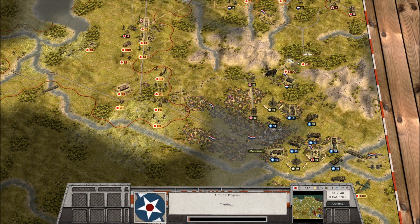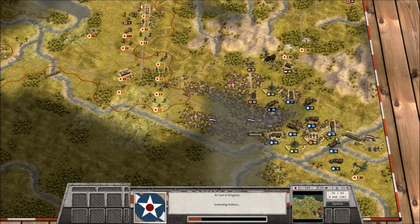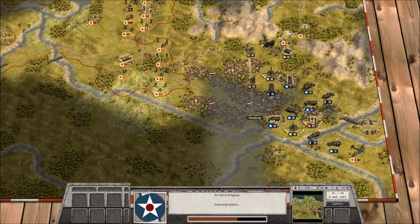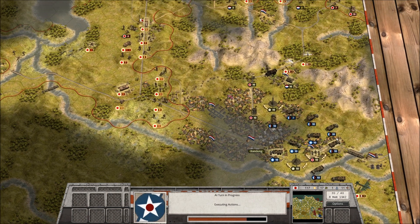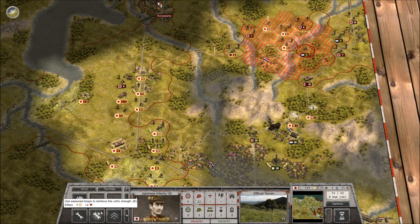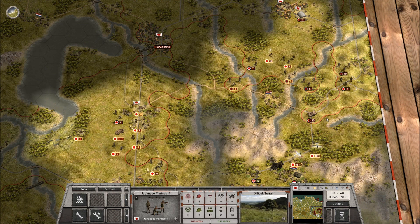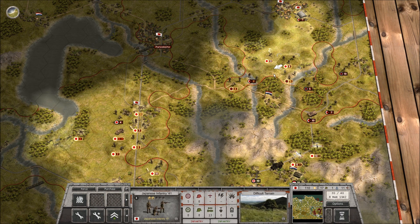Thankfully it looks like we're going to be able to push down into this area where there isn't as much of a defensive force as one would expect. And in fact if we do this right, we might be able to encircle these bastards, or just wipe them out completely - I mean either one, I am fine with.